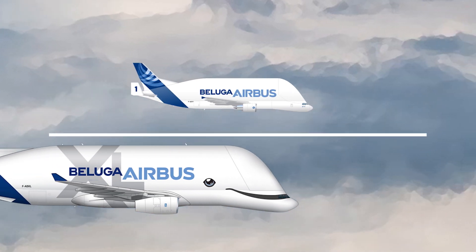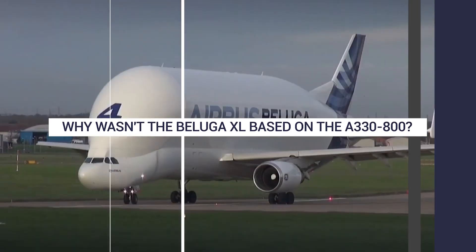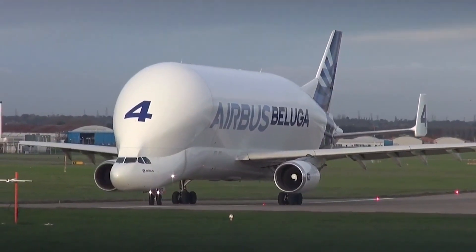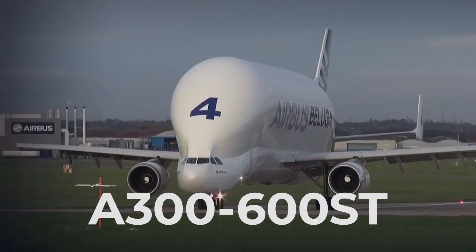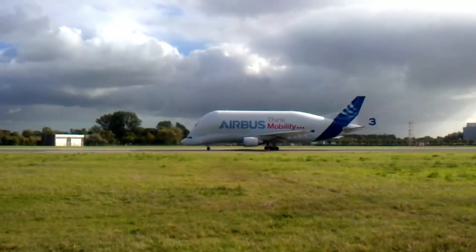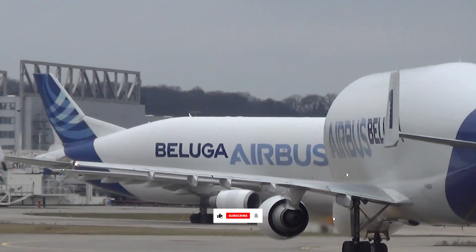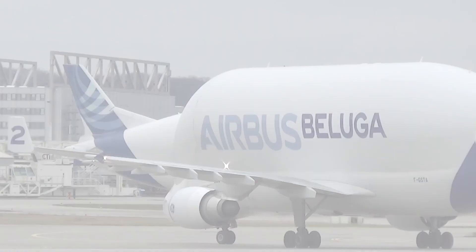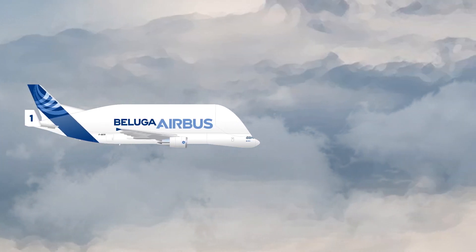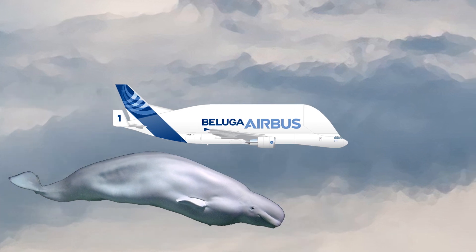But why is its most recent iteration not based on a more modern aircraft? Airbus's first outsized cargo aircraft was officially named the A300-600ST, ST standing for supertransporter. However, after its introduction in the mid-1990s, it received a popular nickname which has stuck ever since. Because its bulbous fuselage resembles a particular whale species, the aircraft is now widely known as the Beluga.